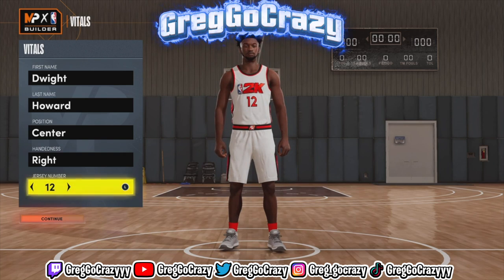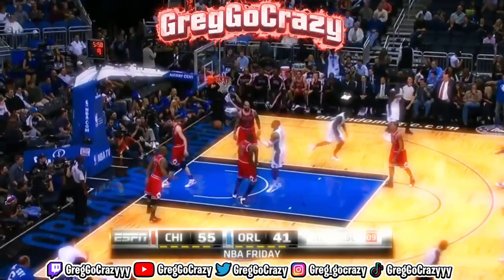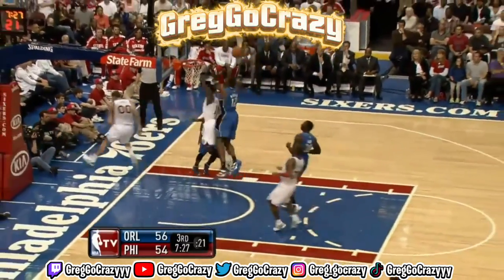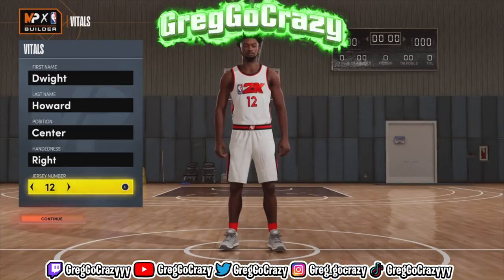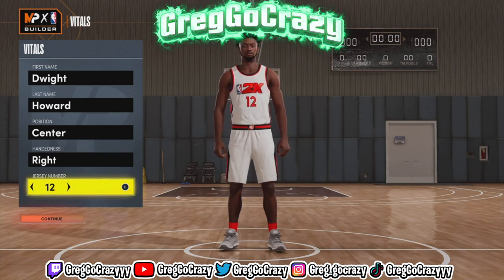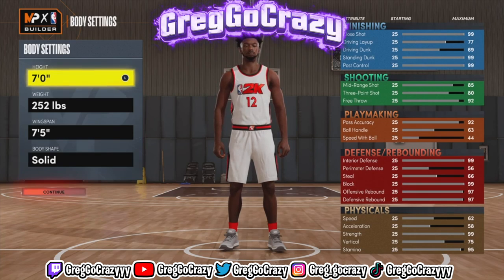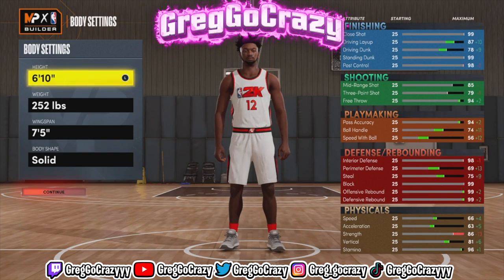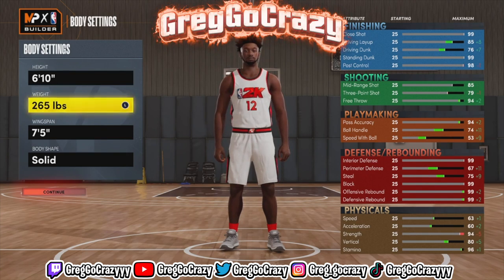As you can see by the title and the thumbnail, I'm making a prime Dwight Howard build, and with this build we're able to do some amazing things. That prime Dwight right there was going crazy on the Magic — that's some of the things this build is going to be able to do in 2K22. This is an inside-type center; y'all know Dwight was an inside center for the Magic. Superman is in the building.